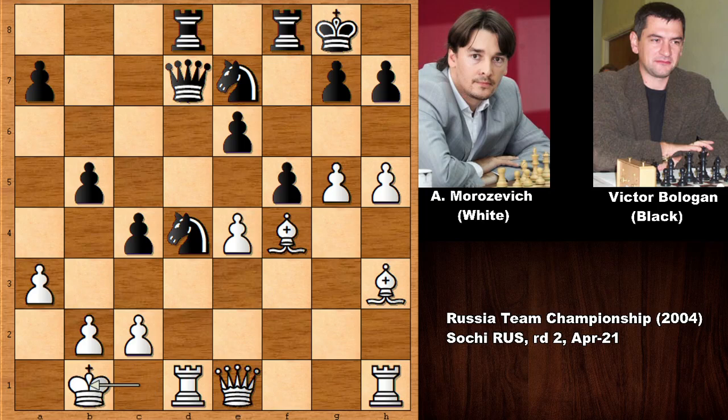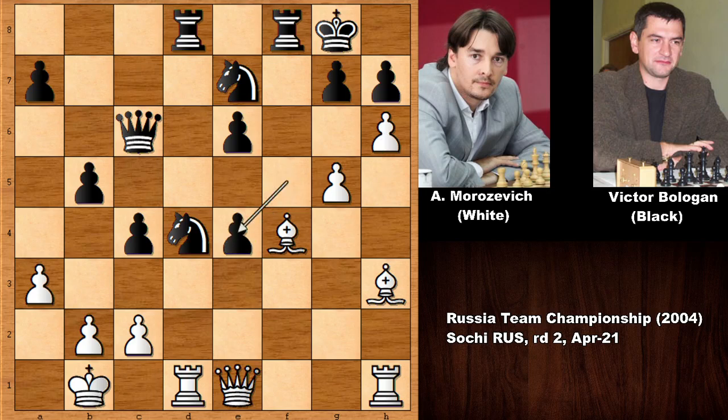This is why in this position we have king to b1 — now if pushing the pawn, there is no check. Queen to c6, unpinning the knight. H6 by Morozovich, keep moving forward. F takes on e4 and queen to c3. In this position, moving the knight would be a fatal mistake — if moving the knight to, say, e2, then queen takes on g7 is going to be checkmate. So Morozovich is eyeing g7.